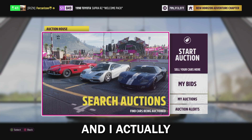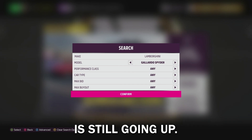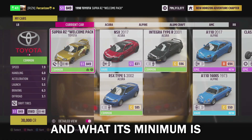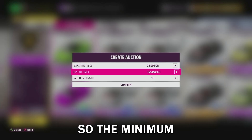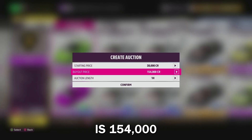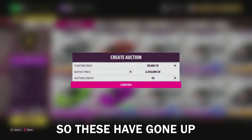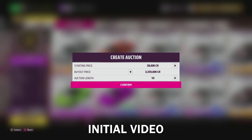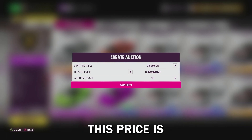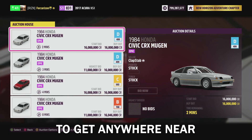I wouldn't recommend spending that much, but you could probably set your bid price at three, four, or five million on this car and likely find a few. This price is going to go up — it's been hovering at 8 million for a while, but it used to be 20 million, so it has potential. I actually have two more for you. This one right here is an investment — the price is still going up. I own one, so I can show you: the minimum it can sell for right now is 154,000 and the maximum is 2.35 million.